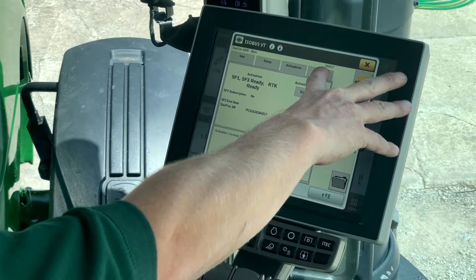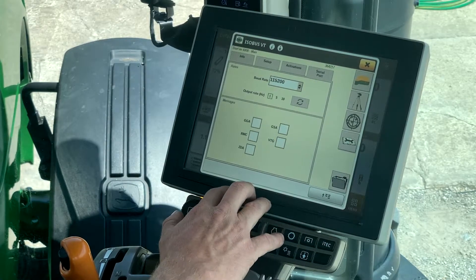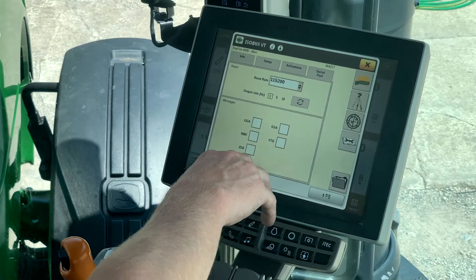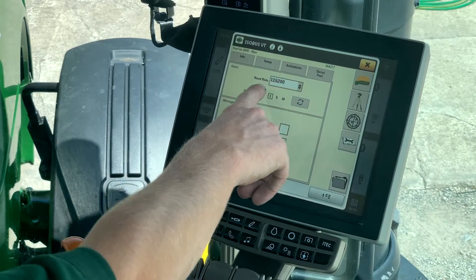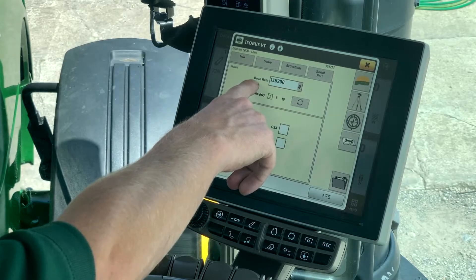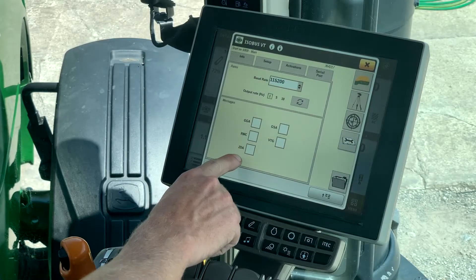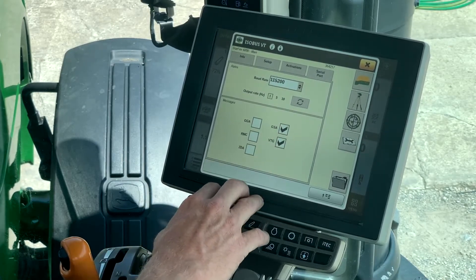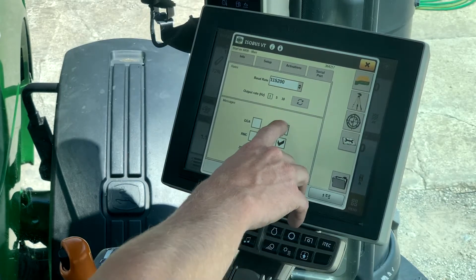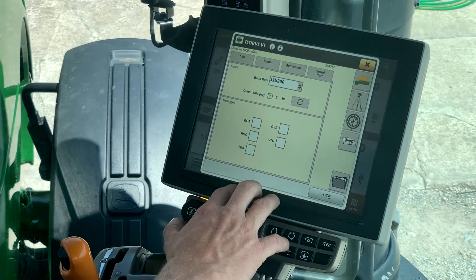The next one over is the serial port tab. This is going to be for outputs if you're hooking this receiver to an off-brand piece of equipment, maybe a tile plow or something like that. The manufacturer of that equipment should have all of this information. A lot of companies are going to want a different baud rate and a different output rate, and depending on the application, you may have to check some boxes here to get the receiver to output the right signals for that third-party software. Check your third-party operator's manual — they'll lay that out for you.